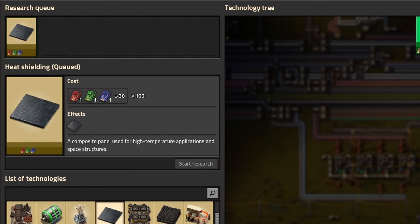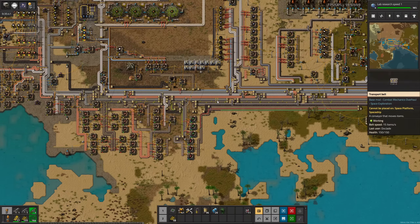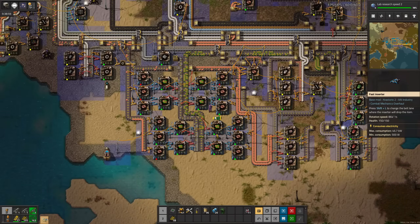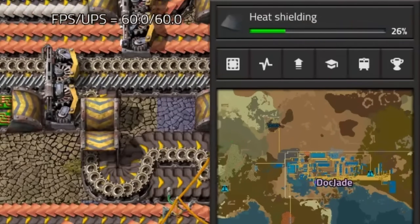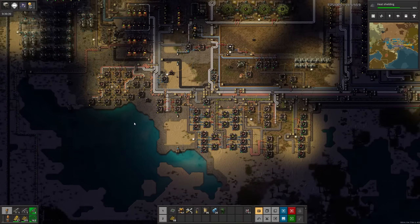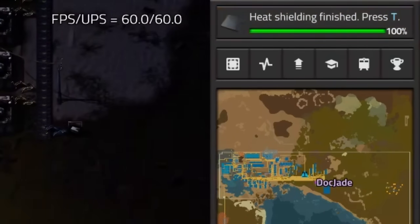Now that glass is caught up with demand, that's low density structure. Now for heat shielding. Actually before that, let's get some lab speed. Green circuits are falling behind now, so I'll upgrade the assemblers to level two. Lab research is done. Back to heat shielding. Continuing to chase production issues — our copper supply can no longer keep up, but some fast inserters should help. There's the shielding.